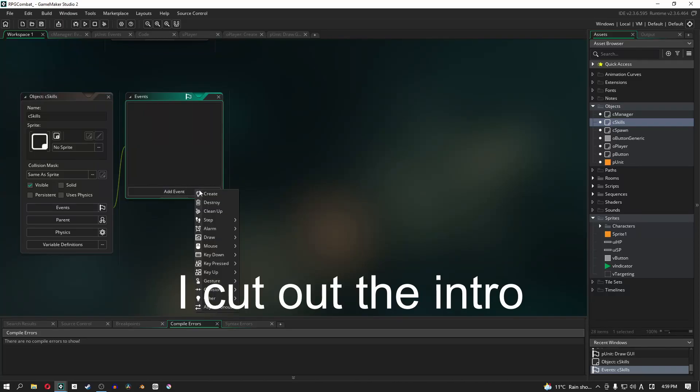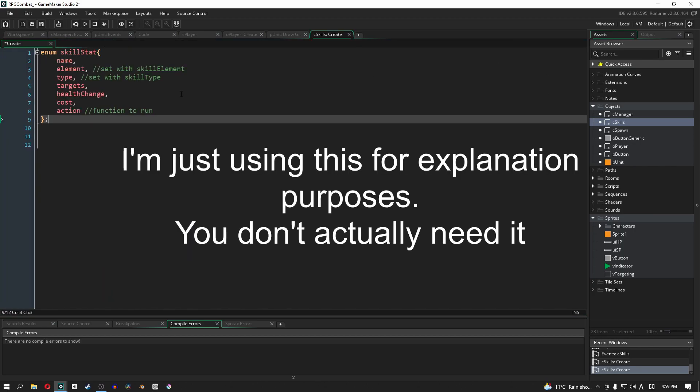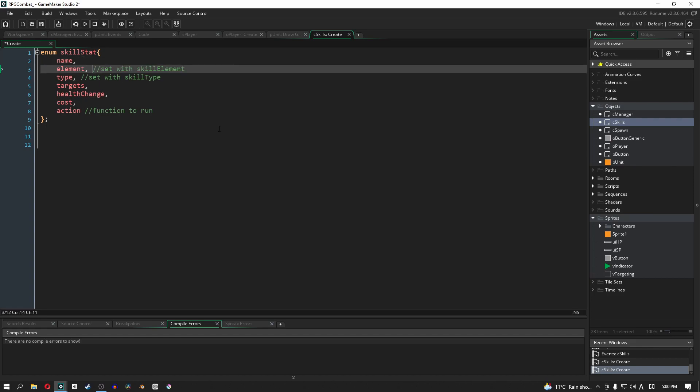We're going to add a create event and expand it — this is our first enum. We will have multiple enums in the create event for our skills object. The first field is fairly self-explanatory: it's the name of the skill. The next one is the element — whether it has no element, fire, water, etc. — and we're going to set that in another enum called skill element.